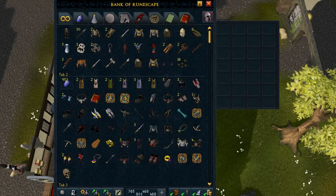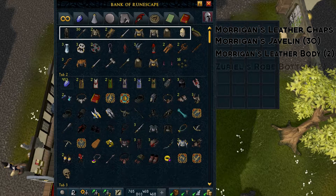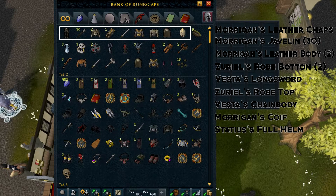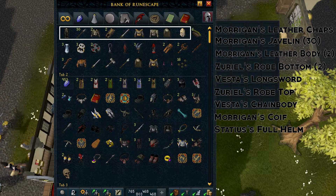Some of the drops worth highlighting here are seen in the top row. This is all the tier 78 non-corrupted ancient warrior equipment. I think I got pretty lucky getting 11 of these items in total. Although I didn't get the best drop, which is a Statius Warhammer, I was happy I at least got one real tier 78 weapon — a Vesta's Longsword. I'm not including the Morrigan's Javelin because it's more of an ammunition than anything.